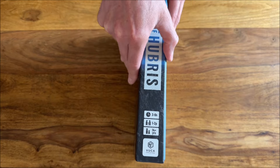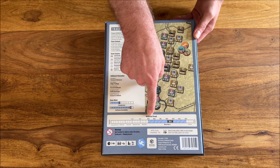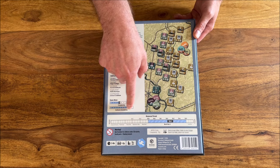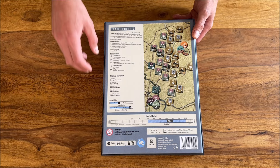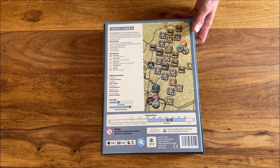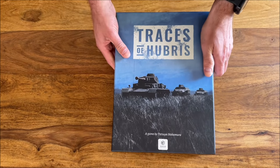First of all, the box. It's not a big box — as you can see it's rather a shallow, sturdy box with a nice back which shows the historical period, the game complexity, and suitability for solitary play. The tokens are beautiful, and it also shows how long it plays: three to six hours, one to two players, 14 years old and up. I believe those are the proper statistics.